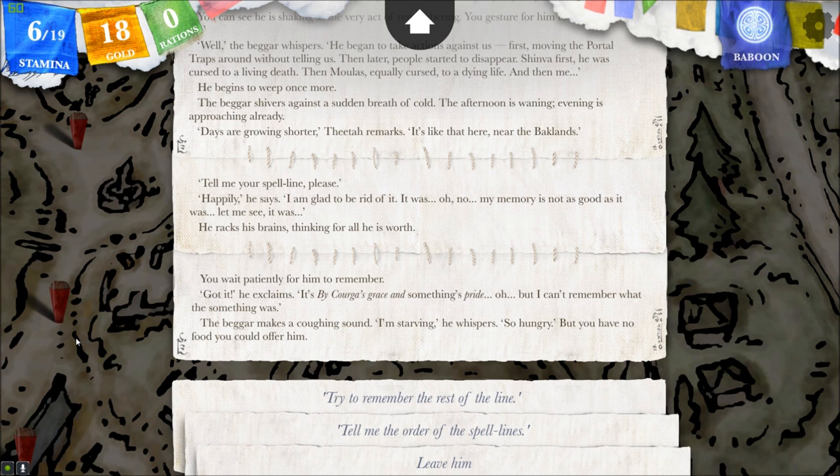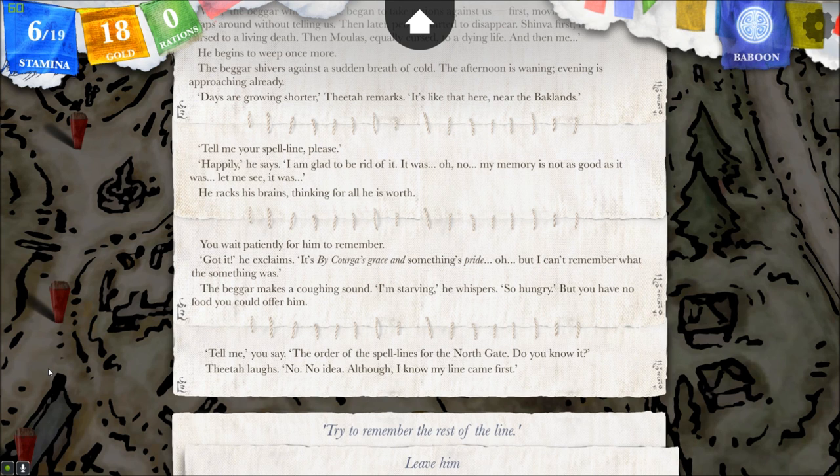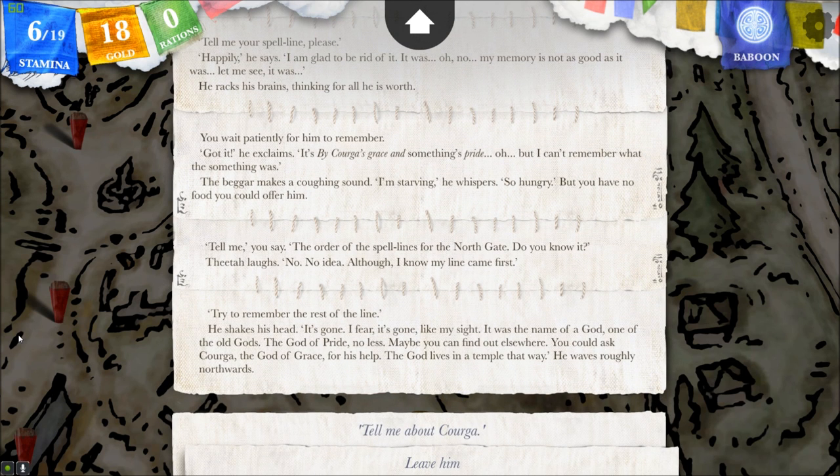The beggar makes a coughing sound. I'm starving, he whispers. So hungry. But you have no food you could offer him. Tell me the order of the spell lines for the north gate. Do you know it? Theda laughs — no, no idea. Although I know my line came first. Try to remember the rest of the line. He shakes his head — it's gone. Like my sight. It was the name of a god — one of the old gods. The god of pride. Oh, I know it's Corga. We actually visited Corga before we rewound back into the wasteland. The god of pride, no less. Maybe you can find out elsewhere. You could ask Corga — the god of grace. Oh, Corga's the god of grace. Never mind. The god lives in a temple that way. He waves roughly northwards.